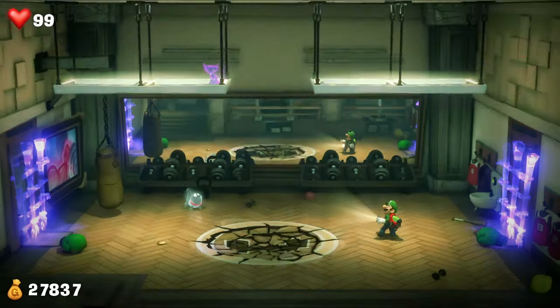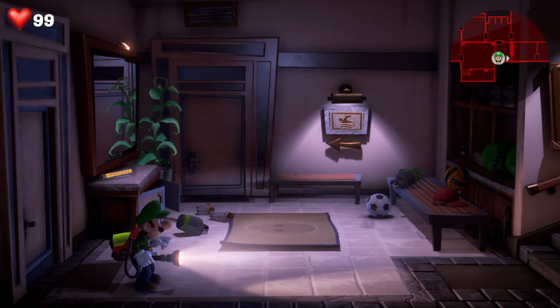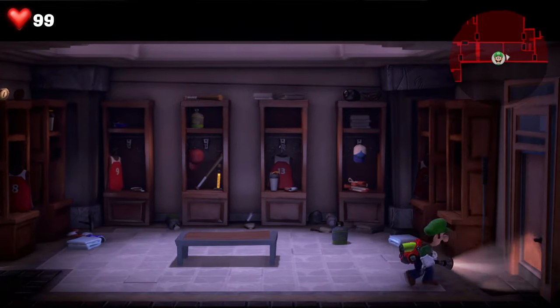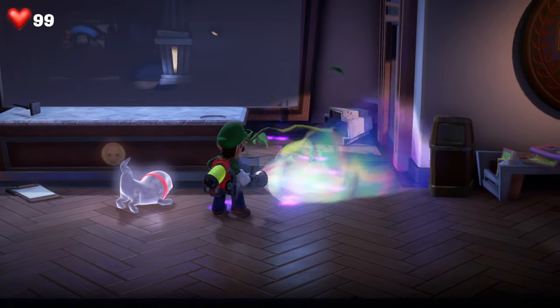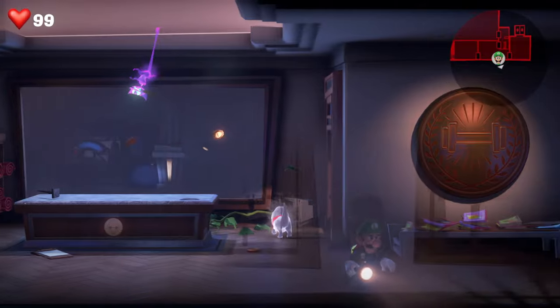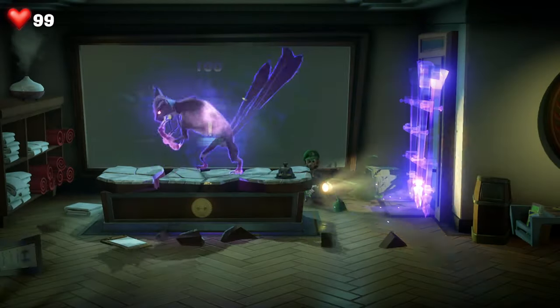Sadly Polterkitty does yet another runner — this is possibly the most frustrating part of Luigi's Mansion 3 — but it gives you a chance to revisit all the areas. Head to the right and use the dark light to see it headed over here, then keep heading in. You'll find it running around the ceiling but it keeps on running. Head through once more and track it down for the first little fight. Following the trail you can see it heads upward, and here you'll find it dangling from the ceiling. Wait for it to dangle down and hit it with the strobe bulb.